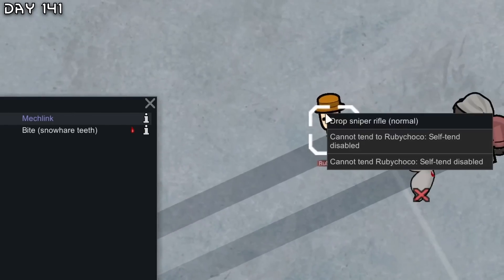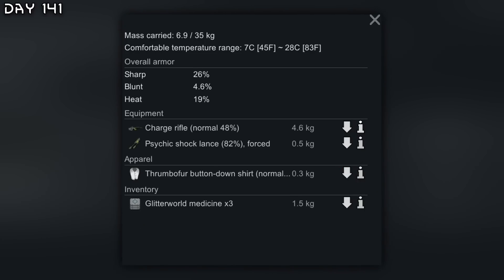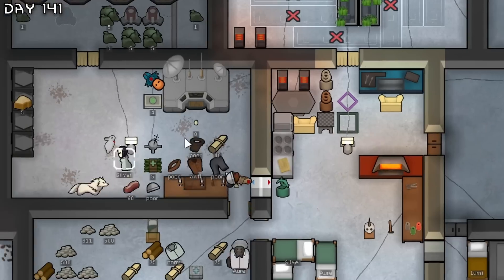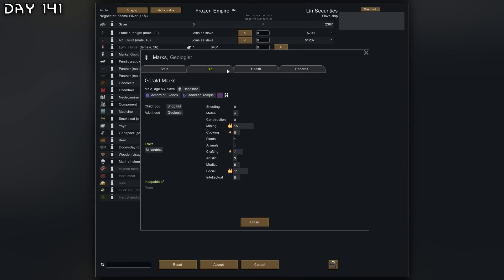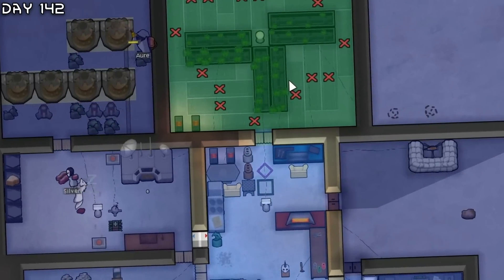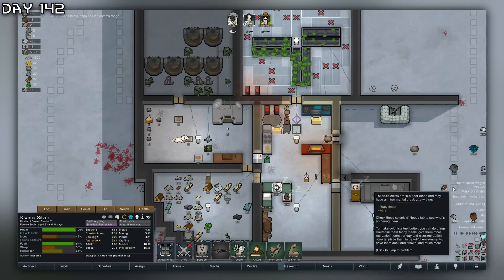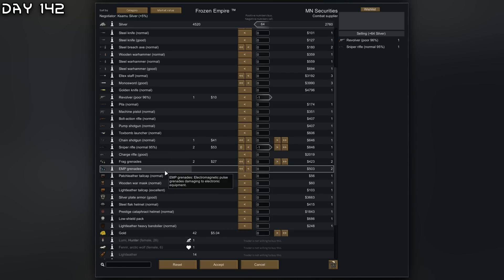We got bit. I will actually have our colonist equip all of this stuff since Emilius is taking the most damage. Slave ship inbound - pretty much all useless and nothing for me to trade. What is happening to the heat here? Temperature in the base is not looking good - we need an extra heater.